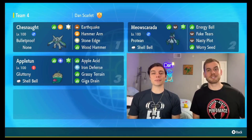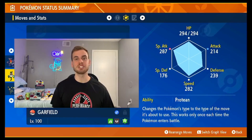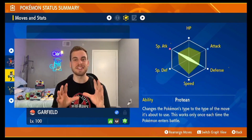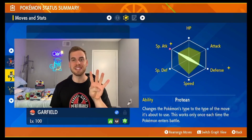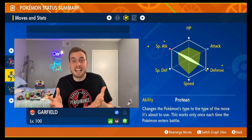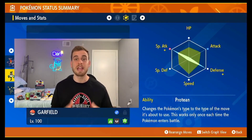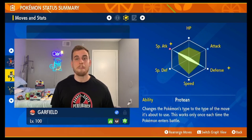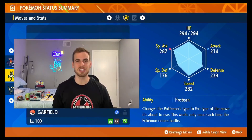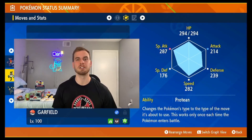Let's take a closer look at Meow Scarada. We give our Meow Scarada a Modest nature to boost its Special Attack while lowering its Attack. We gave Meow Scarada max Special Attack EVs, max Defense EVs, and put the final four EVs in HP. I know what you're thinking — Meow Scarada is a physical attacker and Flower Trick is a physical attack. That's true, but Meow Scarada's move pool for this raid makes it a great special attacking option. Also, Chestnut has a much higher physical defense than special defense, so physical attackers aren't going to get the job done.